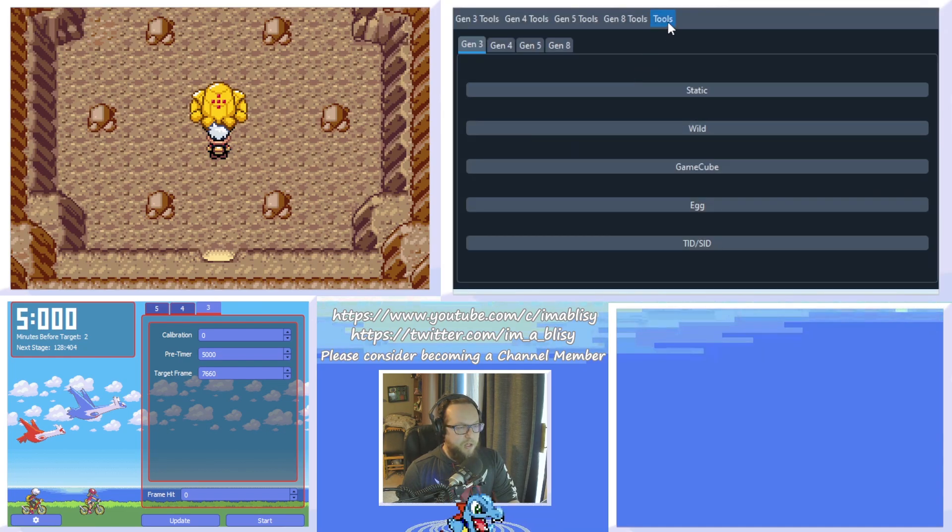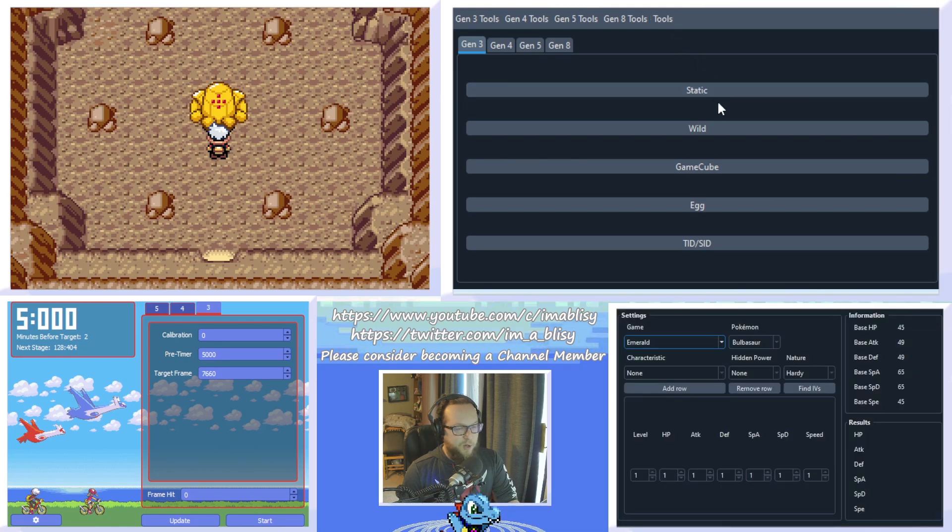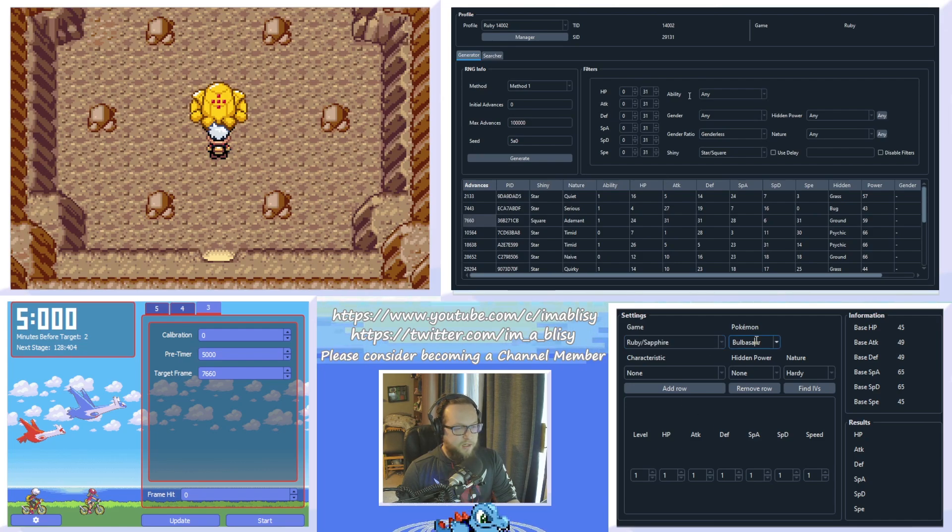The last thing we want to do is, on the main window of Pokefinder, click the Tools tab and scroll down to IV Calculator and open that up. This is so we can figure out what frame we've hit. In the IV Calculator, make sure to pick the correct game and then type in whatever Pokemon you're going to be aiming for. Set the base level — Regirock is at level 40. This is why we need the Rare Candies, because the lower level the Pokemon is, the less precise the IVs are going to be from just one level. Even five Rare Candies can help drastically reduce the ambiguity.